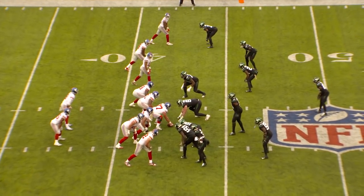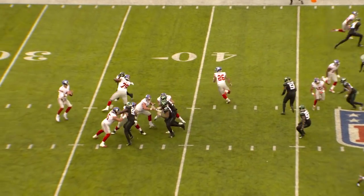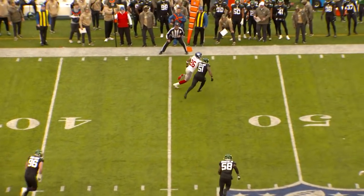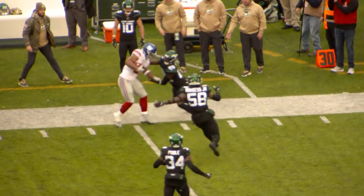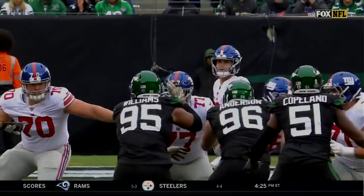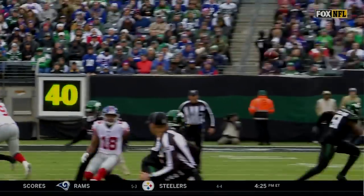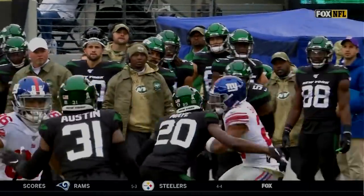Jones in a shotgun with Barkley to his right. Jones back to throw, throws it in the left flat for Barkley — he's got it on the run across midfield! Steps out of a tackle, cuts at the 40, spins at the 35, and gets pushed out of bounds. First down for the Giants — Marcus May got him out of bounds. That goes for 22.